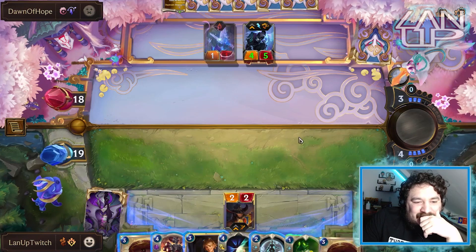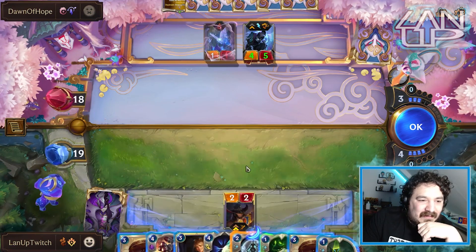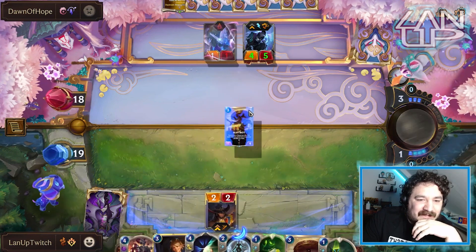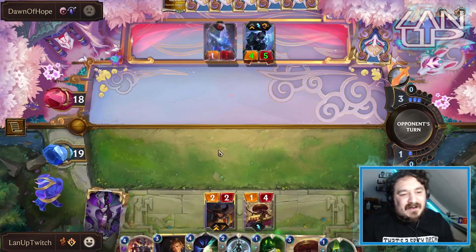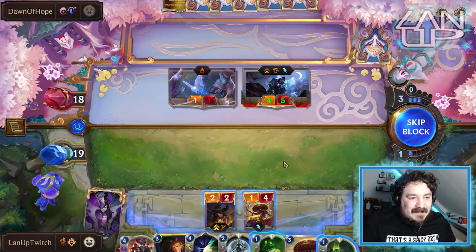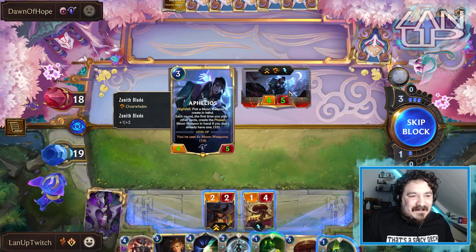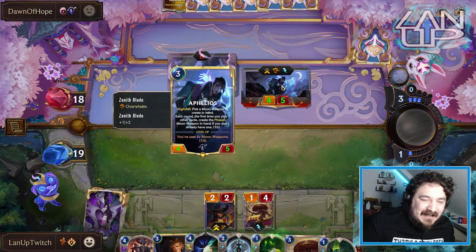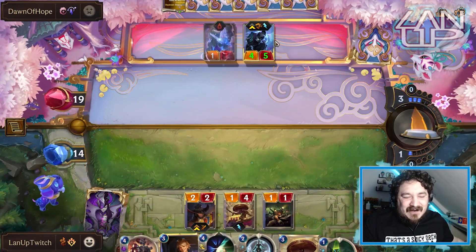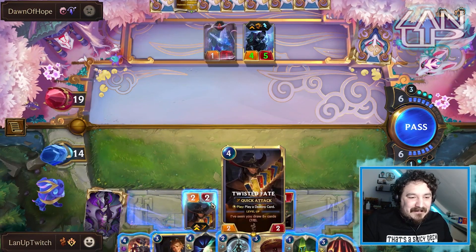I potentially discard the Ezreal but the fact that Jerry Rig was there means we can do that, which basically means Twisted levels next turn. Or we could wait. I'm going to throw out a Slot Bot and then next turn give myself more options. We take a lot of damage but I'm willing to take it. We could throw Jerry out but he's only defending so we'd take three damage rather than four from Aphelios. I probably shouldn't be so gung-ho with my health knowing Lee is going to hit, but I do have a Deny.